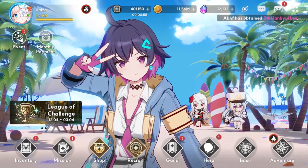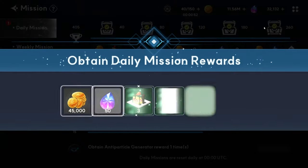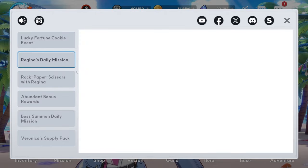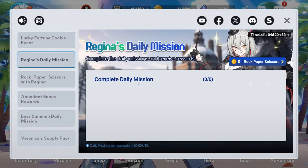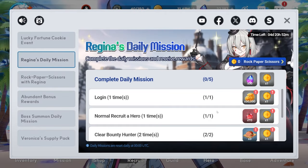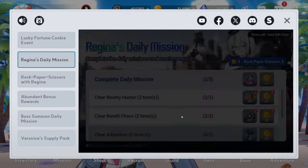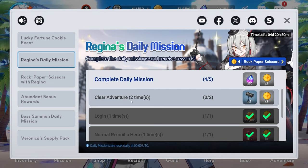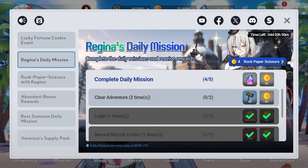After buying out the shop, go to the missions — we should have all the daily missions done at this point. Then do the web events as well, going through the web event missions. Most of these should also be done, so collect everything. You might still have one more not cleared yet, such as clearing adventure twice.